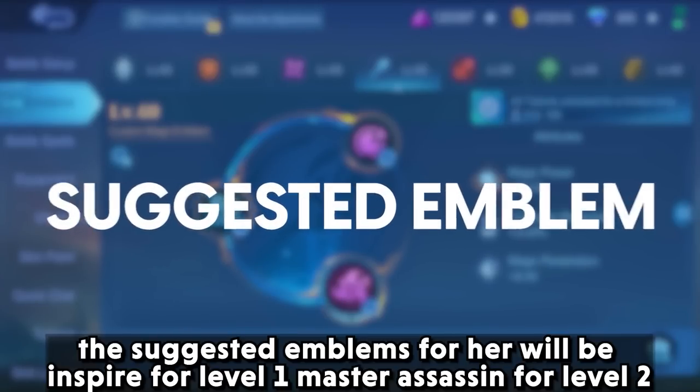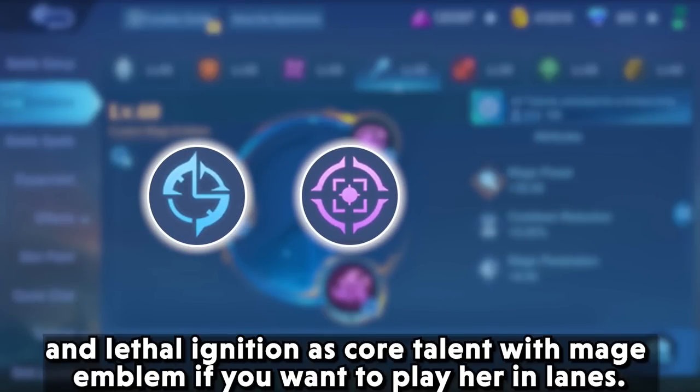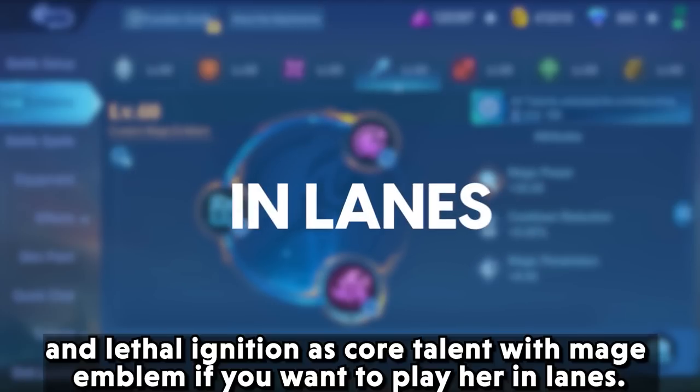The suggested emblems for her will be inspire at level 1, master assassin at level 2, and lethal ignition as core talent with the mage emblem if you want to play her in the lanes.